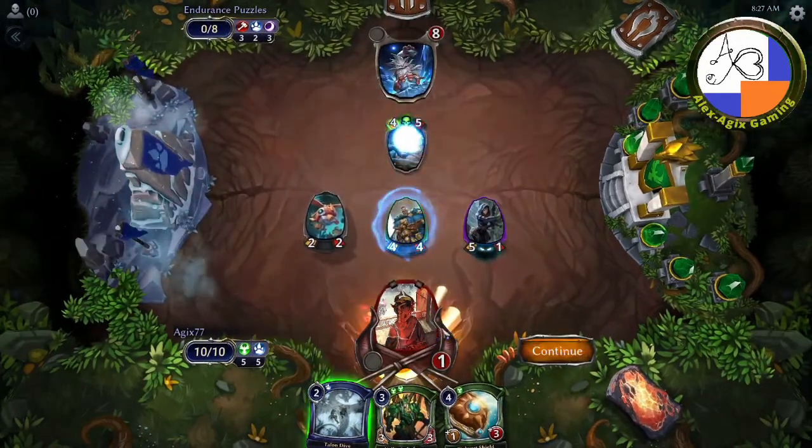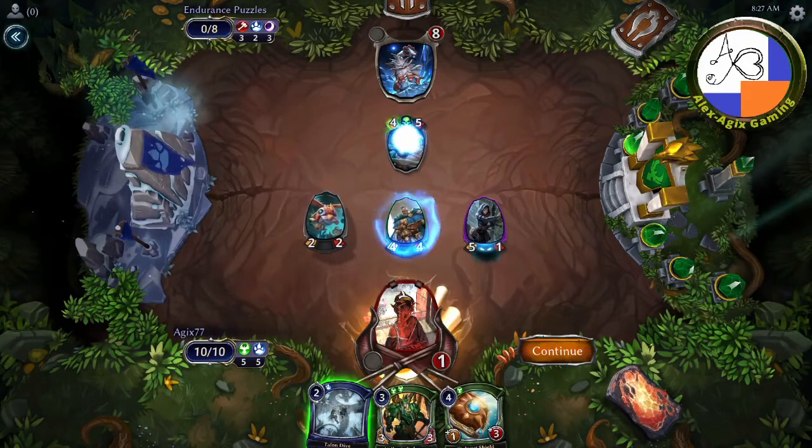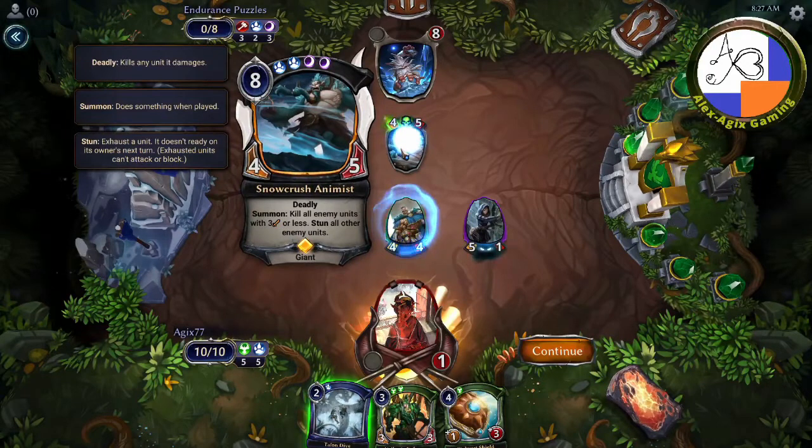The ice will crush you — the ice will crush me. The enemy has eight units and I only have one. They've just played the Snow Crush Animist, which is deadly. Its ability reads: kill all enemy units with three or less attack power, and stun all other units.